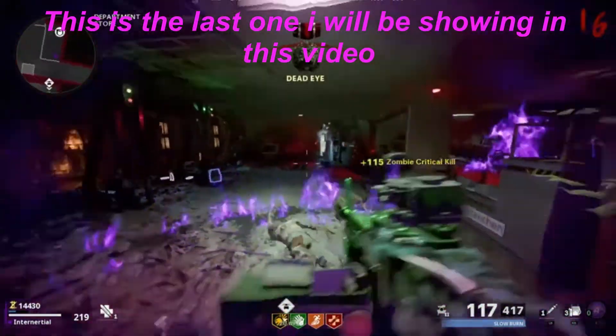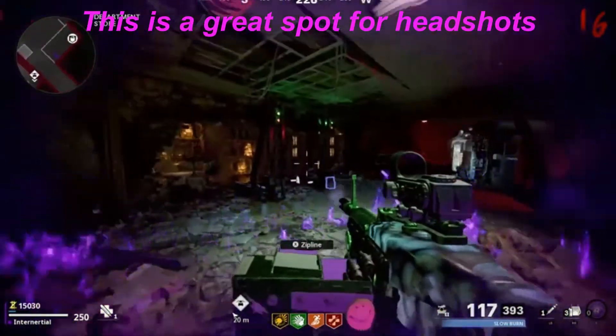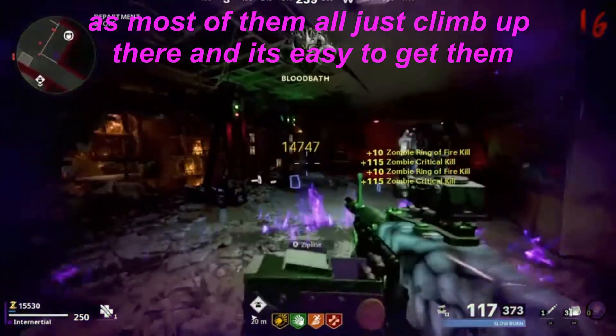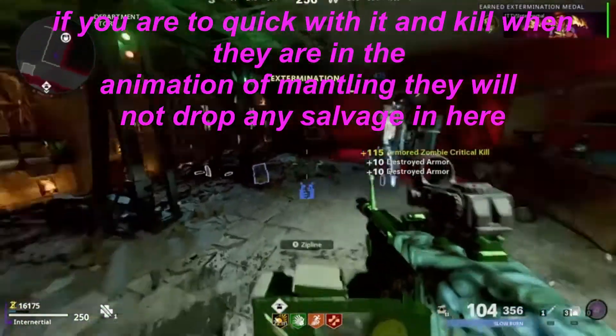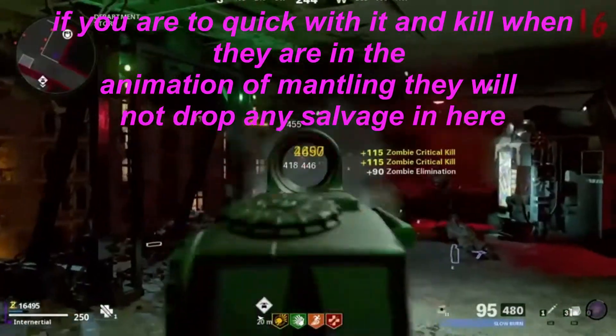This is the last spot I'll be showing. It is by the Wonderfizz. This is a great spot for headshots as most zombies just climb up there and it is easy to get them. A big disadvantage here though — if you are too quick and kill them while they're in the mantling animation, they will not drop any salvage.